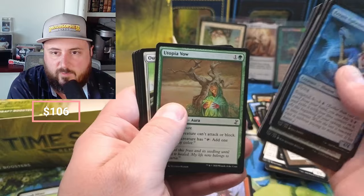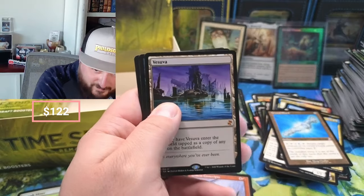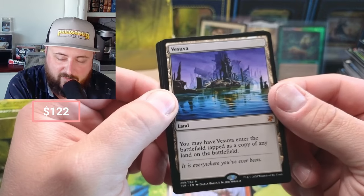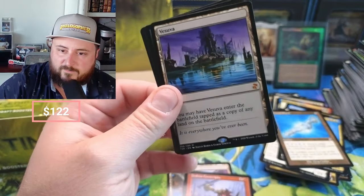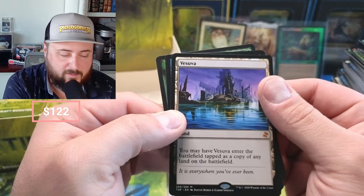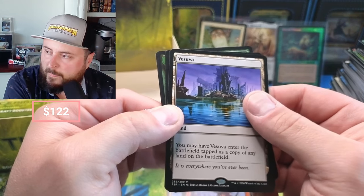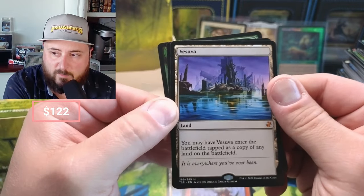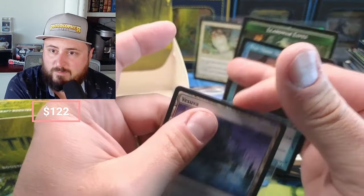Logic, Whitemane Lion — love that Whitemane Lion. Utopia... oh there it is — Vesuva! This one's a couple bucks, folks. 'You may have it enter the battlefield tapped as a copy of any land on the battlefield.' I think folks thought that one land in Ixalan would be similar to this one — the Echo of Caverns — but it copied any land in a graveyard. This one comes out tapped as a copy of anything on the battlefield. I want to say this one's like $15-$30.